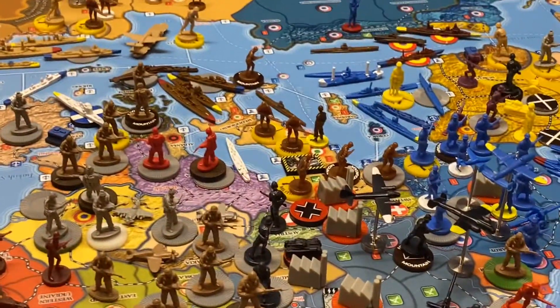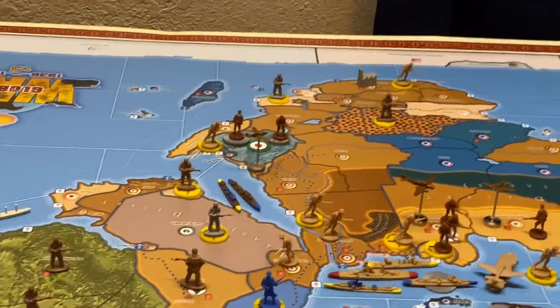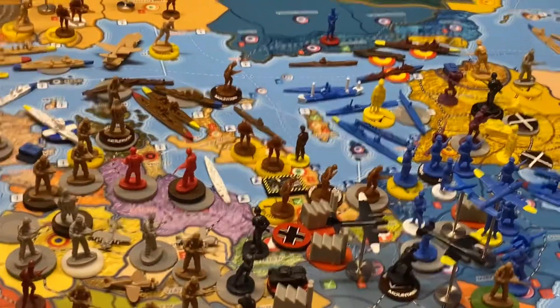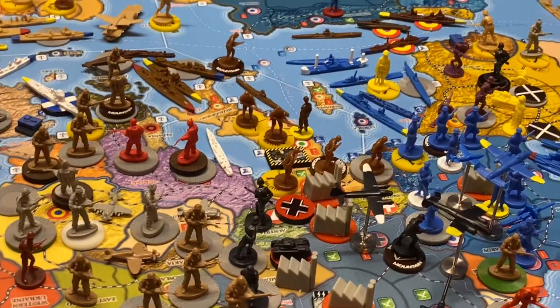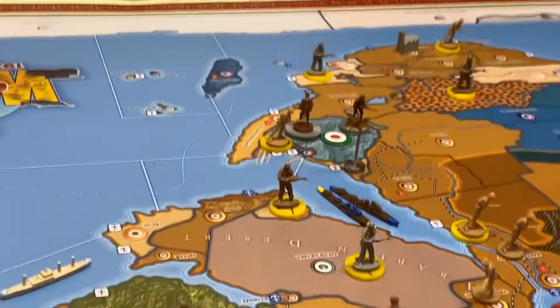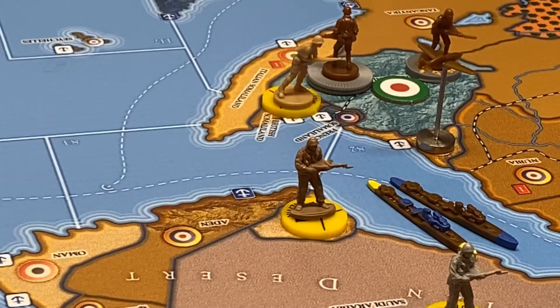No non-combat moves. No combat moves, because Abyssinia has been conquered — that's the only place they were at war. So, place units. I'll put the factory down there in Rome.